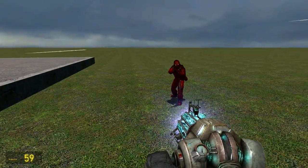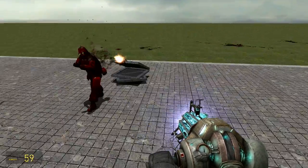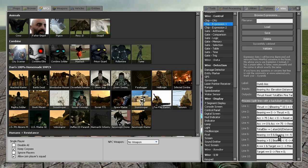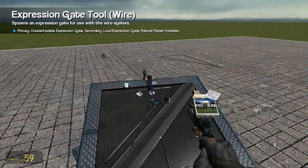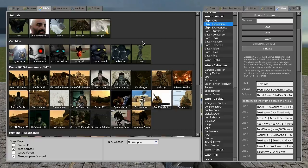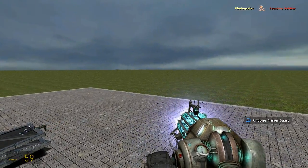There you go, a very accurate turret — a little too accurate, aiming a little off. If you want to change something it's easy, just go in here. Let's say the distance was 60 — let's just change this to 50, click Update, and now it should work just fine. Yeah, that works much better.